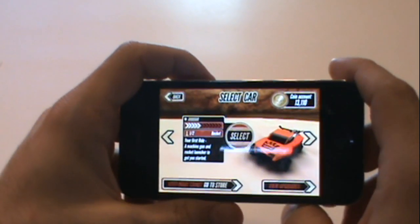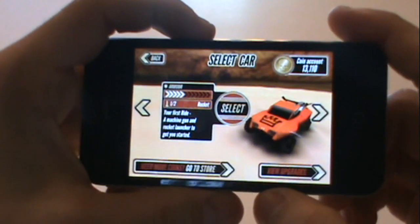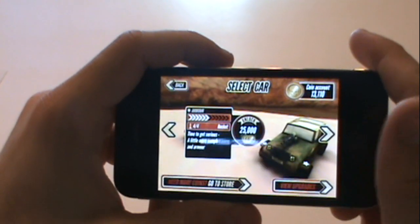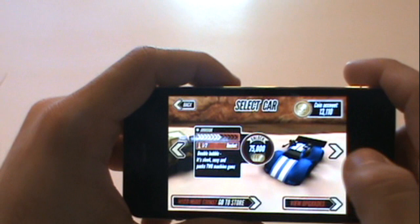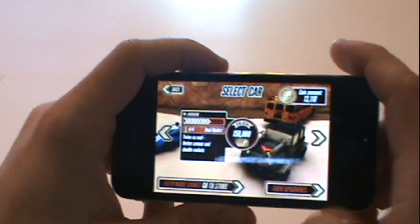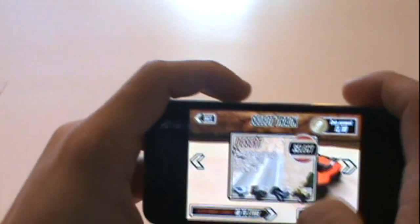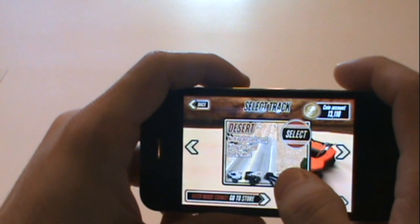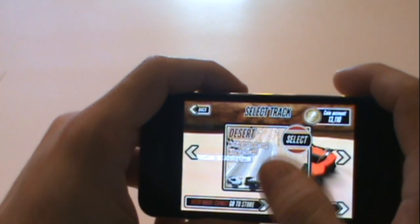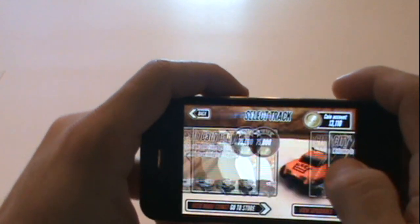On this screen here you have ten cars you can choose from. This first car will be free automatically. The next car costs $25,000 tokens, and the cars continue to get more expensive at $75,000. You can unlock these cars as you go through the game. So let's go back to the first car — I'll select this. You also have select track. As with the car, the first track is the desert and it's free, but as you go on, the tracks cost tokens.